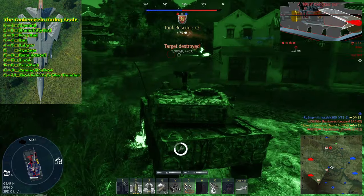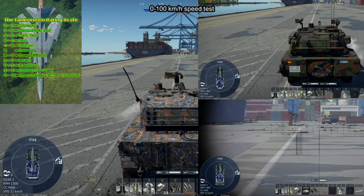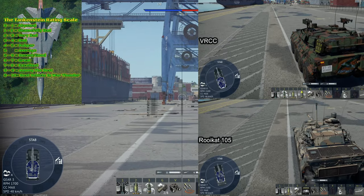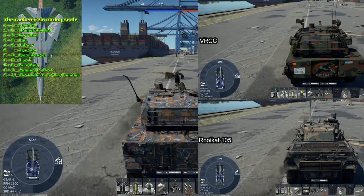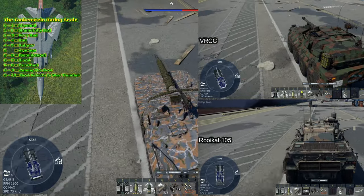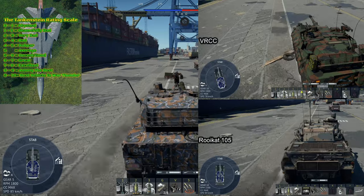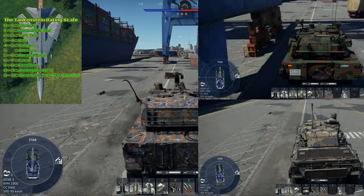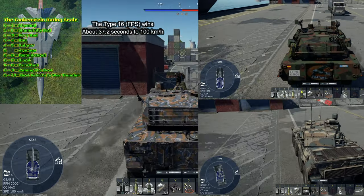For mobility, I give it a 9.25 out of 10. Between the FPS, the Rooikat 105, and the VRCC, the Type 16 FPS has the best power-to-weight ratio, best max horsepower RPM at 2,100 RPM versus 2,400 RPM for the other two, and best overall maneuverability. Despite having a lower top speed than other wheeled vehicles, its superior acceleration still makes it extremely fast and capable. While it suffers in poor road or off-road conditions, it is still fast enough to best nearly every vehicle in War Thunder in terms of mobility, and that is saying something.